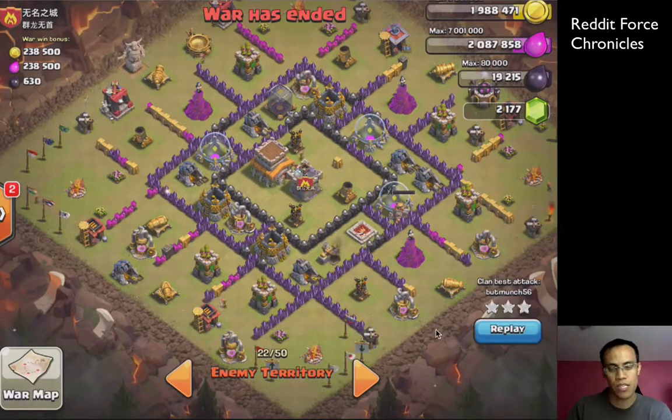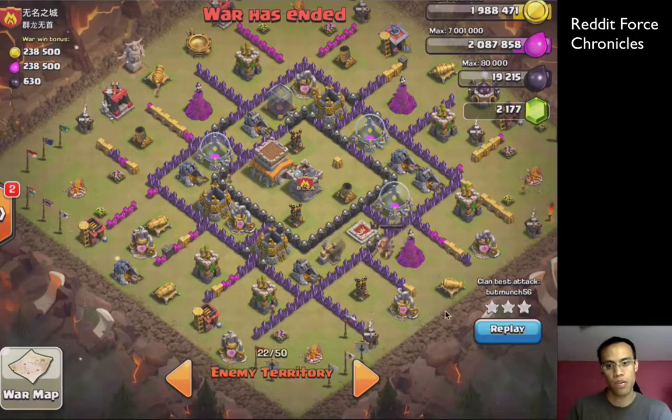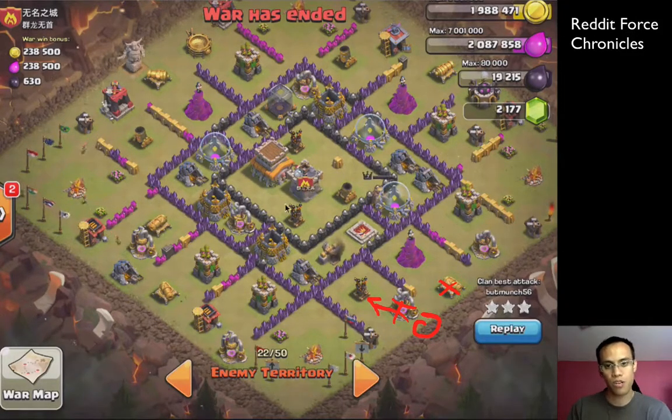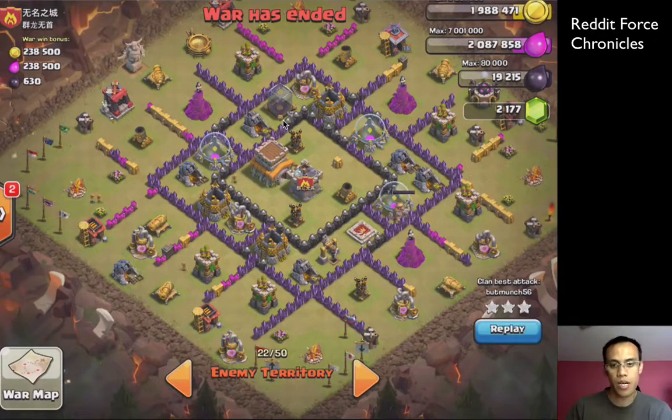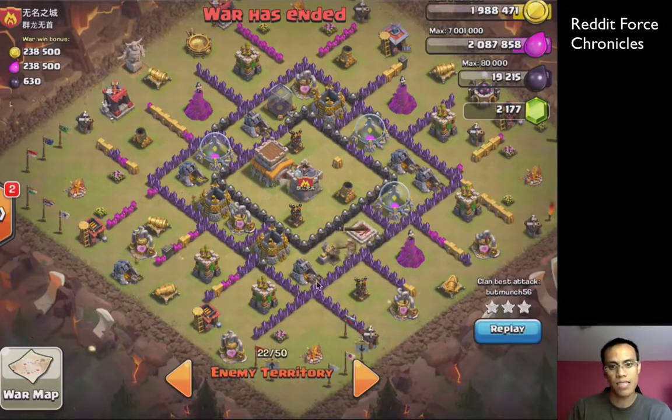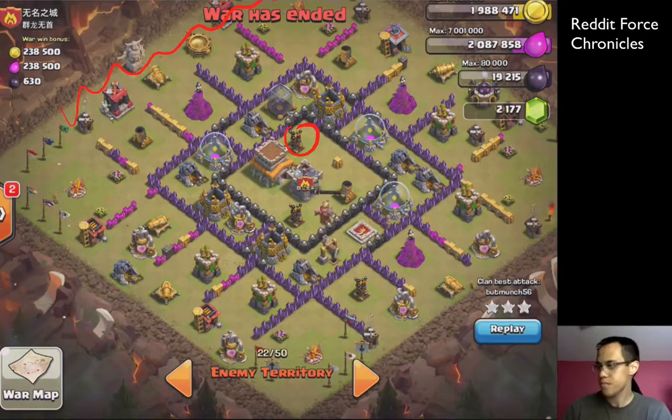At the last minute we called an audible — you're not going to be able to do this with a troop, you're going to have to send in your Barbarian King. The plan was to send in a Barbarian King here, take this out, hopefully take this out, and then move on to the air defense, simultaneously triggering the clan castle. Try to drop them somewhere in the vicinity of where that lightning bolt was going to end up. So: drop the BK, drop some hogs, and once that AD is down, lightning bolt this guy and then start your attack coming in from this direction.